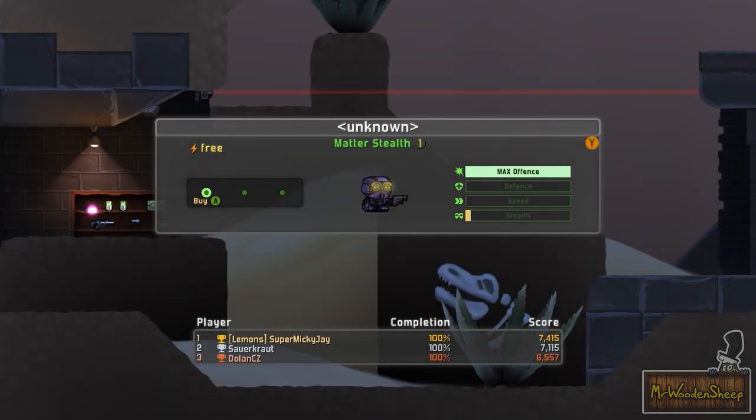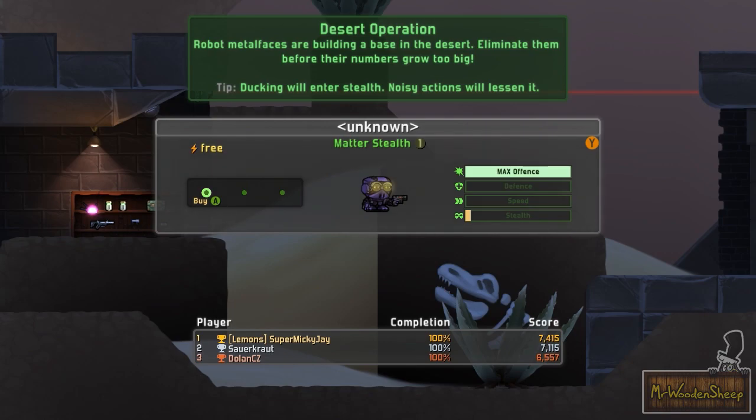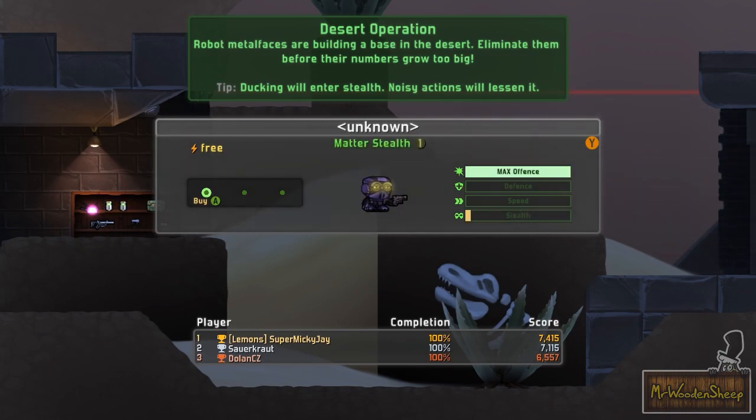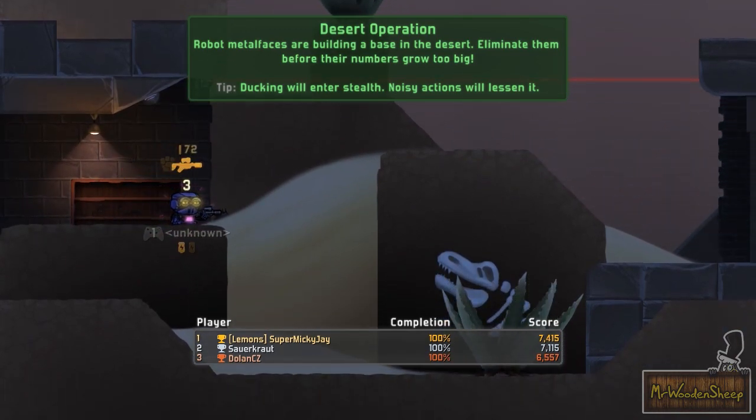Let's just speed run through this level. I think I can just click next challenge. So I've got some stealth options here. Let's go with max offense because I want to just be loud today.